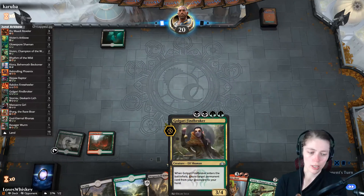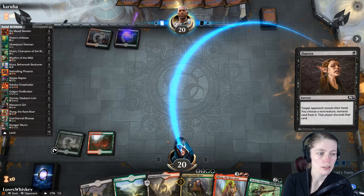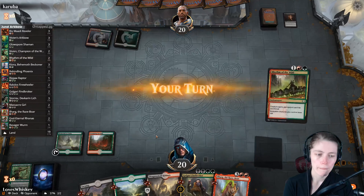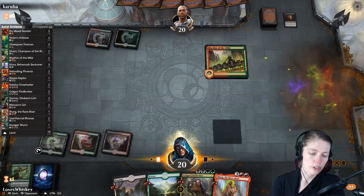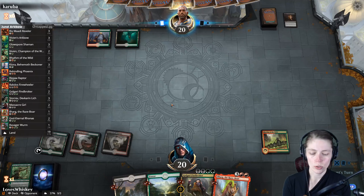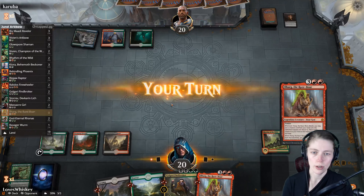We can Vivian Champion of the Wilds next turn and the turn after that, sky's the limit. Duress — there goes Vivian. Gosh darn — that was a great draw my friend. Now we can Golgari Findbroker to get Vivian back, and then Ilharg the Raze Boar the turn after that. They are Gates — it looks like Gates.